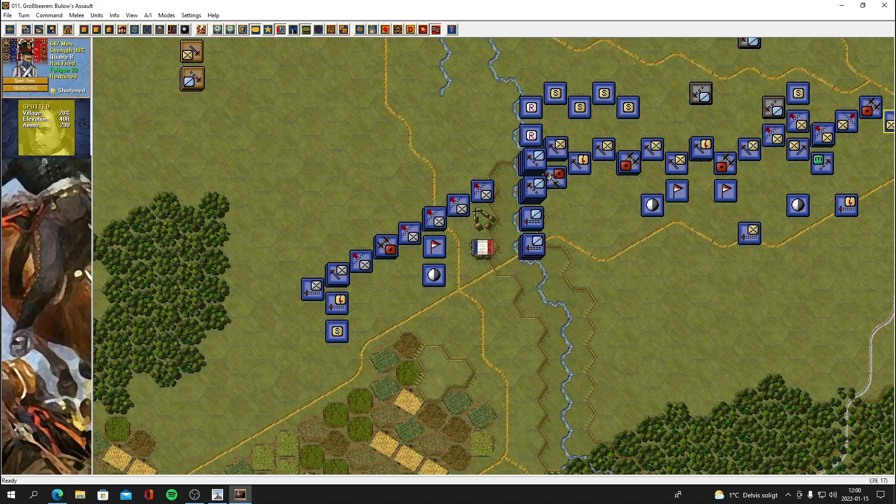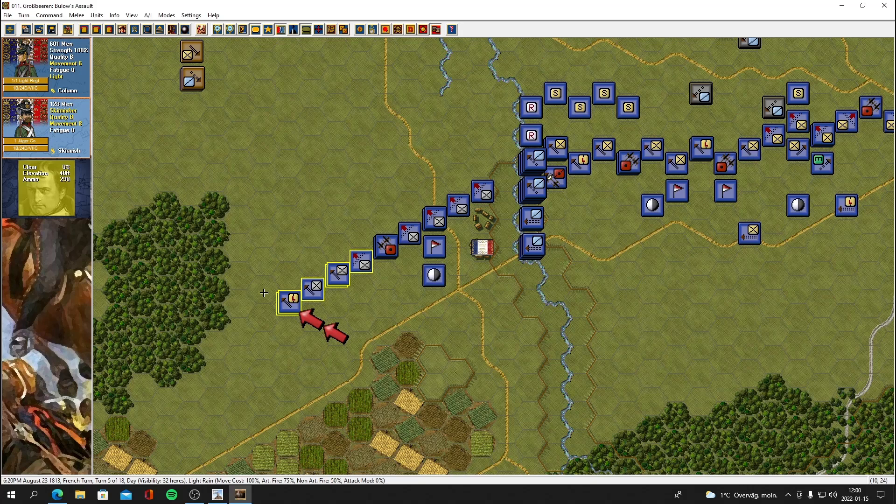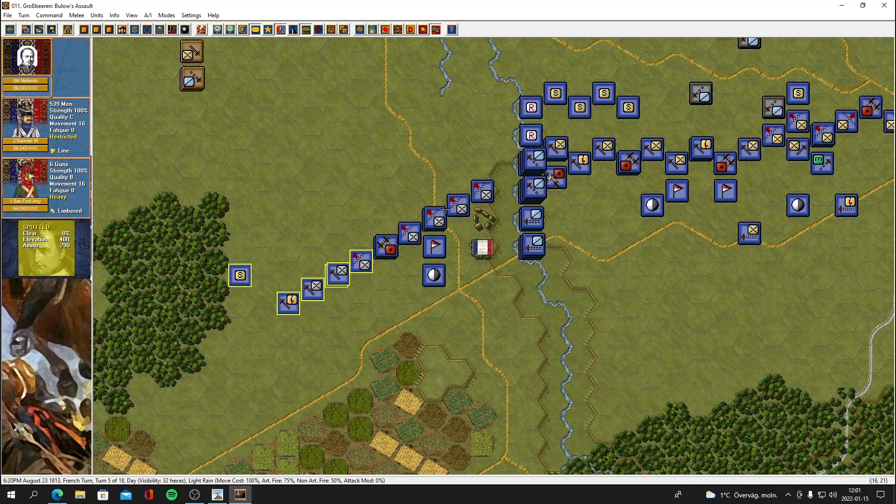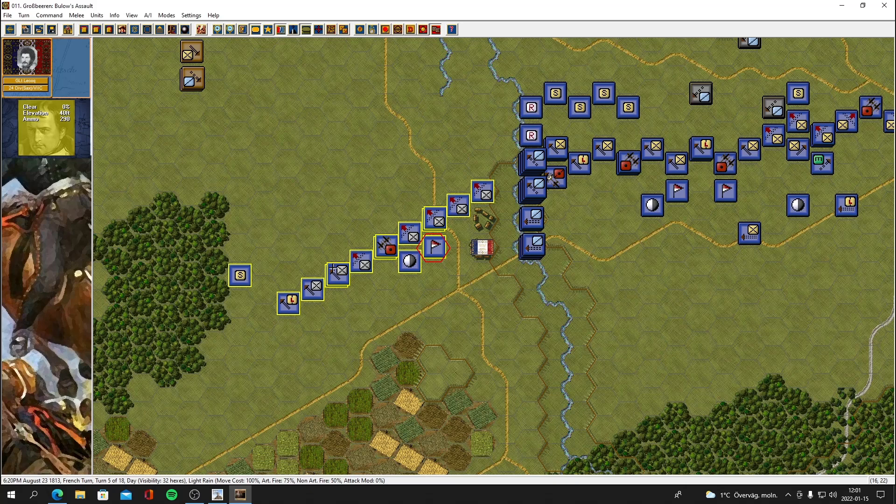We've got column guys — let's face the enemy. Let's get this line going, we've got these skirmishers. Maybe just try to pop into these woods — let's get them over there. Lots of infantry here, still in column mode, they haven't advanced that much. I think we should stay in column mode — we might need to move out. We'll just keep them in case he won't attack here.